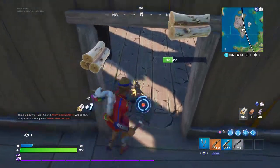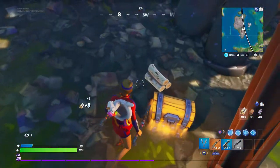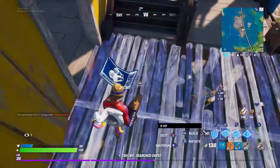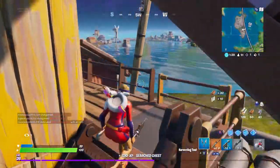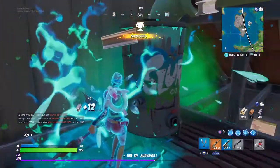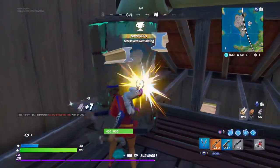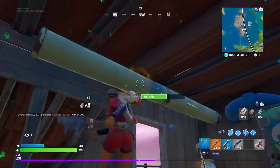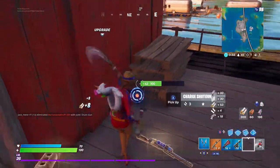There are quite a few chests here, including a couple secret ones down below. Loot's looking decent — the gold scar is awesome but the shotgun's not looking too good. More slurp barrels up here, and these big slurp tanks actually only do 10 shield, same as the other barrels. I thought they would do like 20 at least.